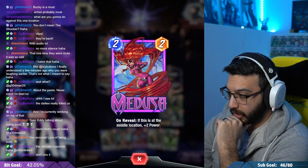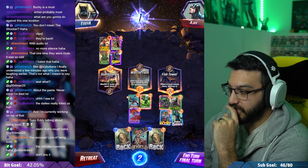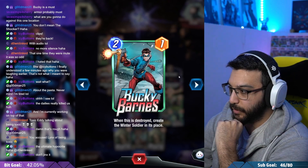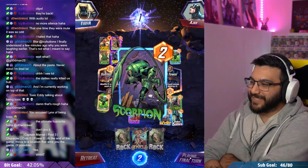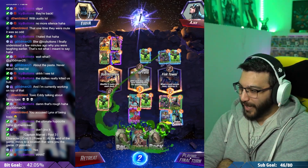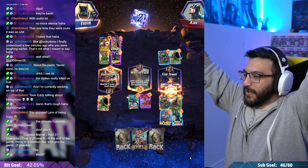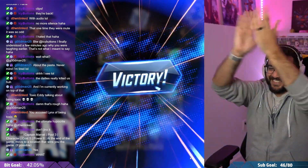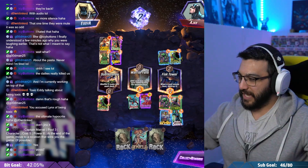Captain Marvel — she becomes a 2/4, he's gonna be a 2/5. My weakest card is gonna die, which is Bucky — Bucky will become a 2/6. Oh my god, he played Mysterio and Scorpion — what the heck?! No way. We win! Two-cost cards and the victory everybody!